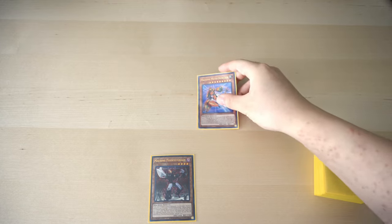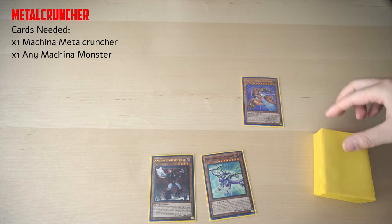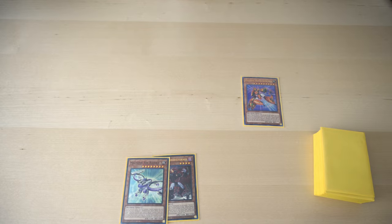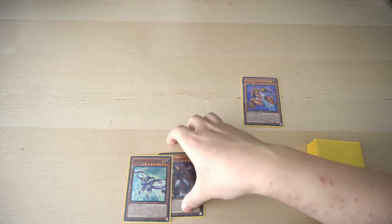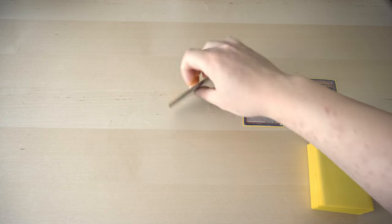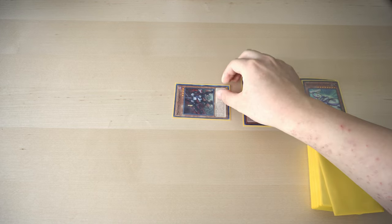Alright guys, so for combo number 3, we're going to need one Machina Metal Cruncher and one Machina monster in the hand for discard. We're going to Normal Summon Machina Metal Cruncher to reveal 3 Earth Machines, which are going to be Triple Aerator. So it doesn't matter what your opponent picks — add it to our hand and shuffle the other cards into our deck. With Machina Aerator's effect, we have to discard a Machina monster, and we just pass the turn. On their turn, we can activate its effect to destroy itself and Special Summon our Unclaps.